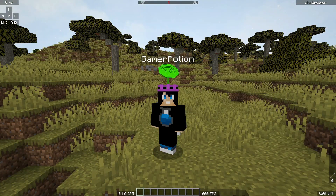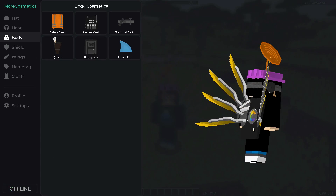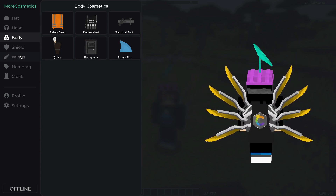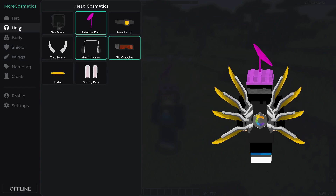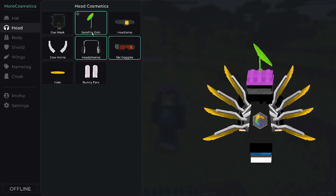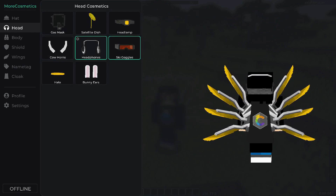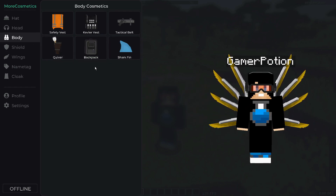If you want further cosmetics such as wings and titles, go back into the MoreCosmetics interface and click offline mode. You'll see additional settings on the left side to enable or disable cosmetics. There are different types of hats and head cosmetics to choose from. Let me disable the satellite dish and hat, and enable the headphones and ski goggles — my character looks quite cool with those.